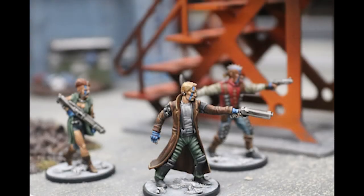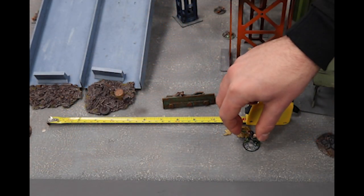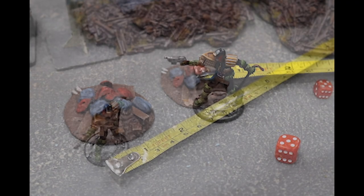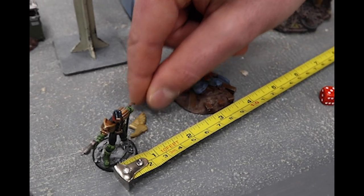The double actions are: Aimed Fire, where the model shoots a weapon with a bonus; Sprint, move the model up to twice its move plus a d6; and Charge, move the model up to its move plus a d6 and make a close combat attack.